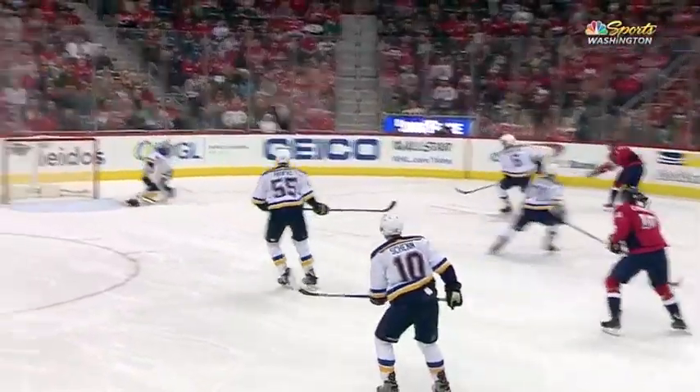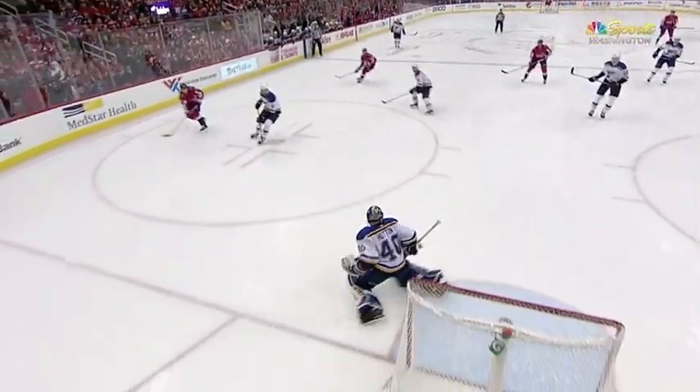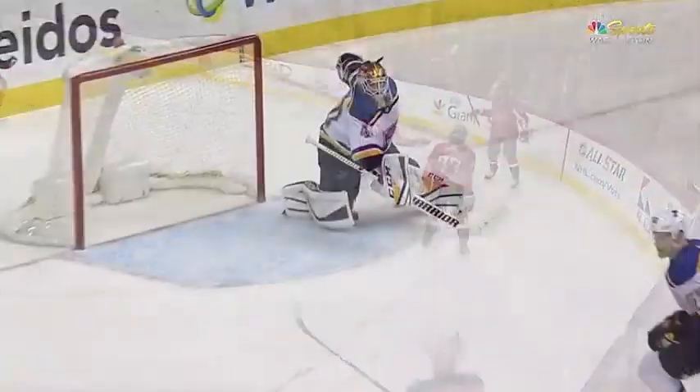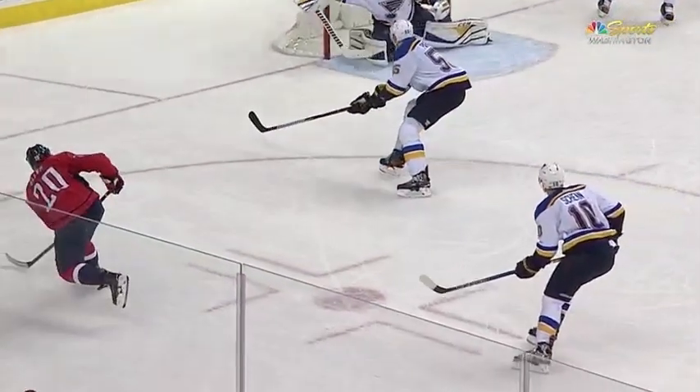Here's Eller throwing it wide to Oshie. Watch the shot off the right pad, which kicks the rebound right to the trailer on the right side. Definitely done on purpose to create a rebound, and there it is, eluding the blocker of Hutton, who thought he had it covered. But look at it knuckle — it knuckles right past him.